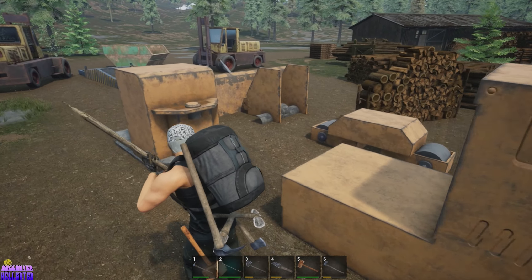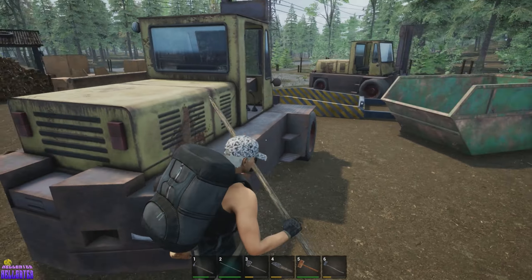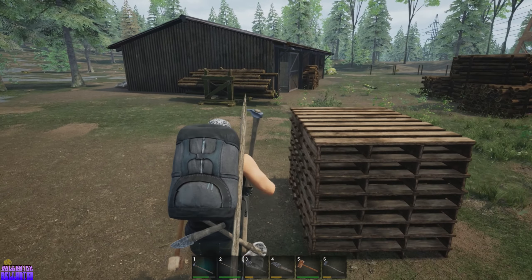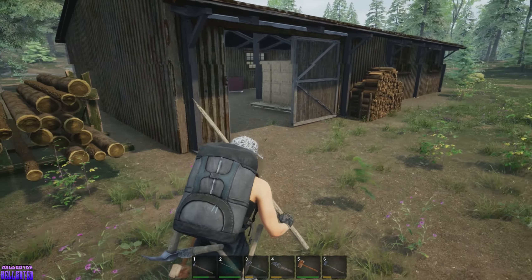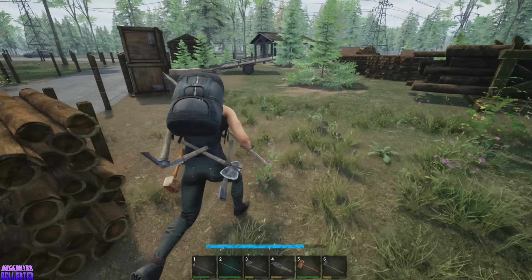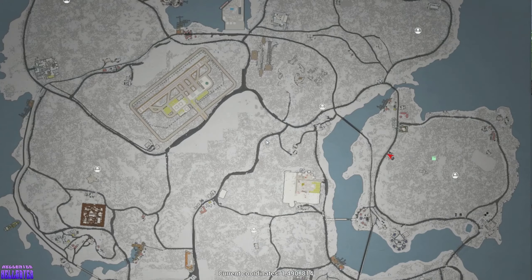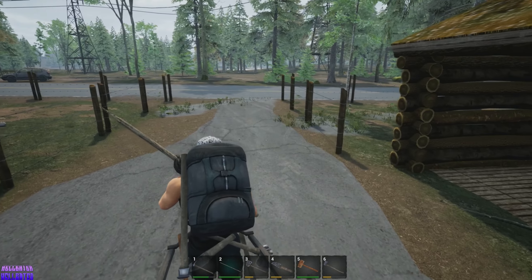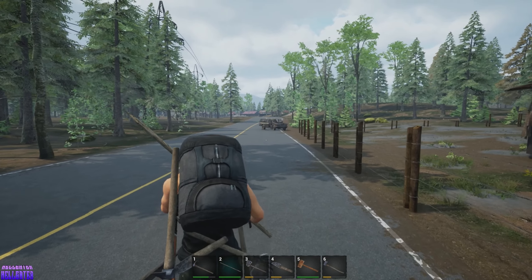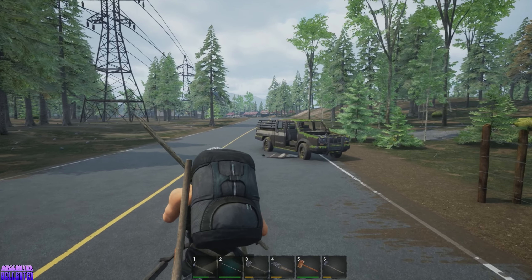Why am I holding that backwards? That was just a bunch of clay. Oh there's that other stone I was thinking of. I'm going to get heavy here so let's put stuff in the cart. Wait — I could've sworn you could put stuff in there while you're on it.